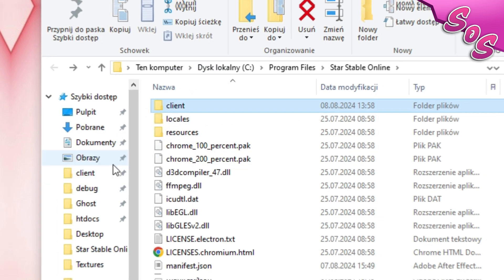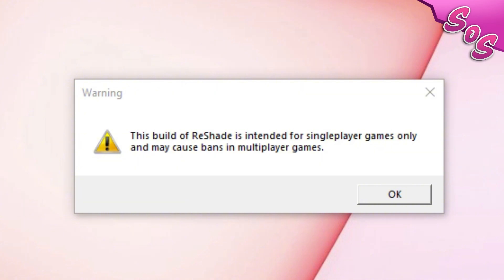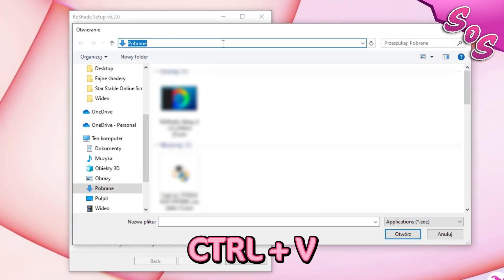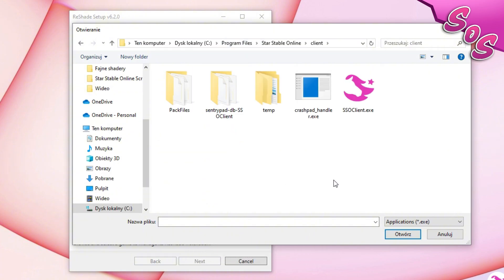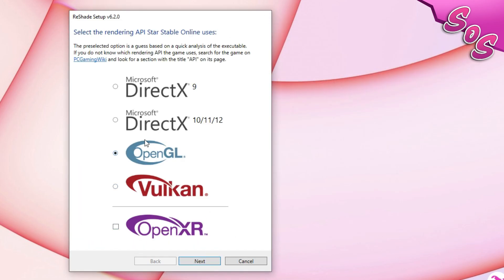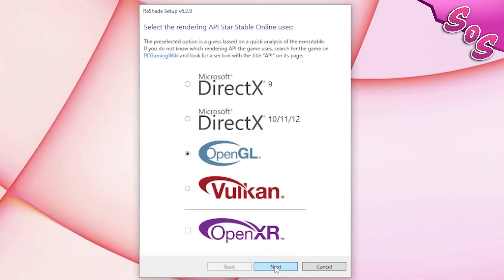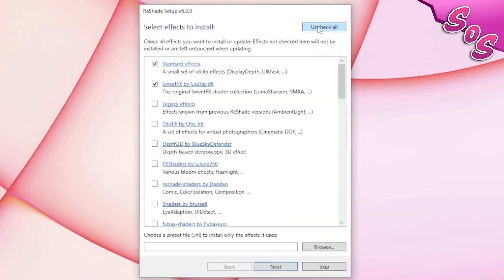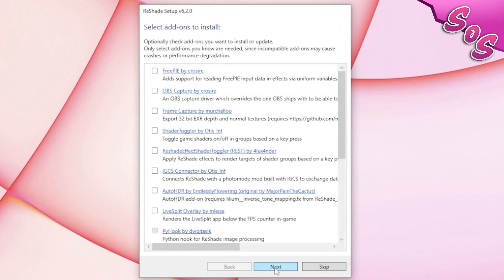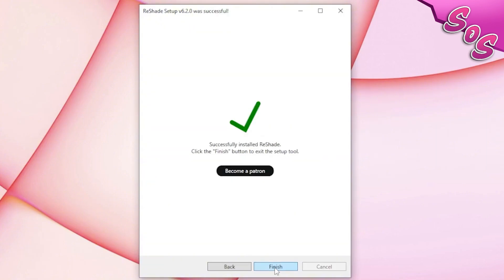Launch the downloaded program. If you see a warning message, don't worry — StarStable does not ban users for using ReShade. Once the program is running, click Browse, then paste the path you copied earlier. Click on Check All twice to ensure that everything is selected. When selecting add-ons to install, do not choose any as they are not necessary. Click Finish. ReShade is now installed.